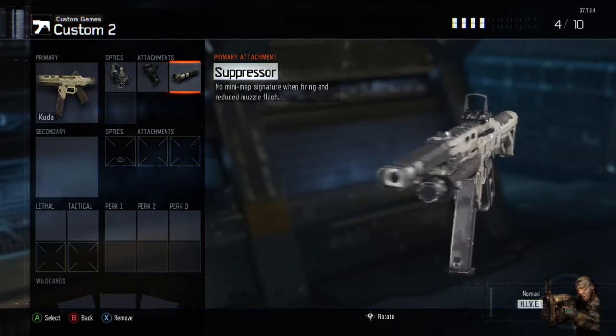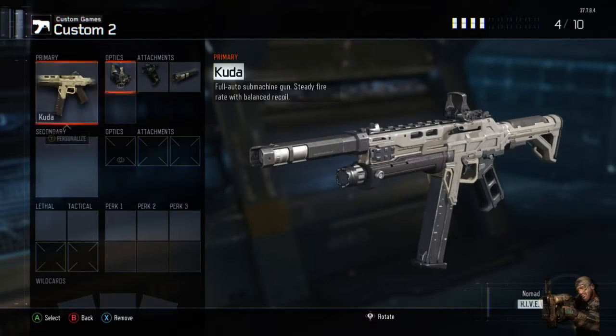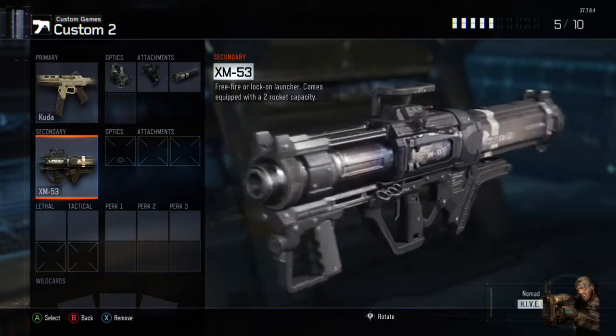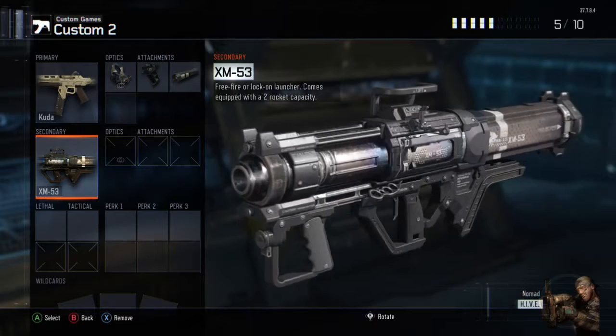Next, Suppressor. This will give you a fighting chance while up front in the enemy base. They won't know your position. For a secondary, we have the XM-53. This will help you destroy UAVs to stop them from giving away your position, as you will not be using Ghost.